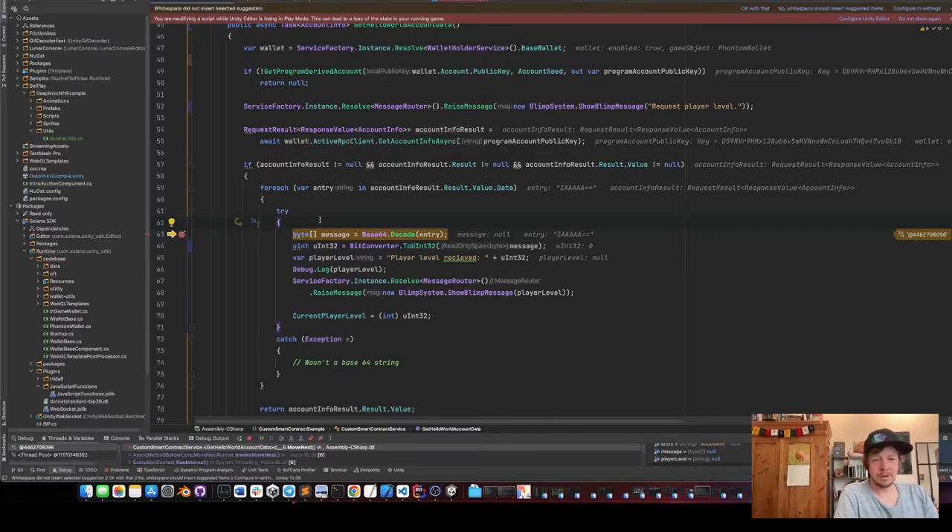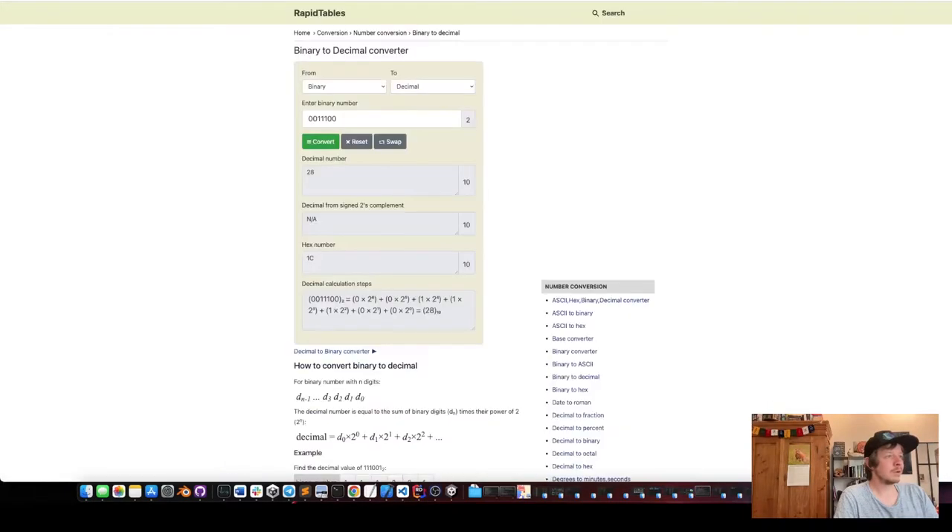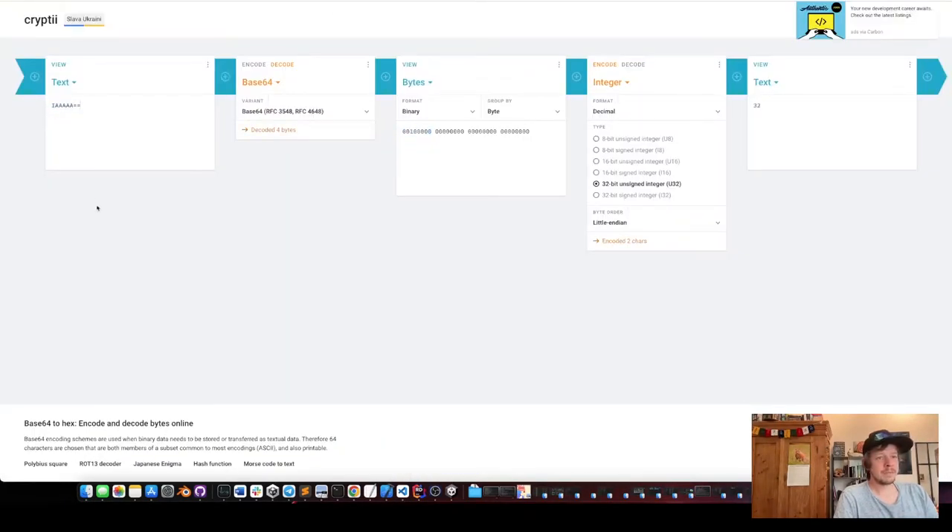We're now in the account info of the account created for our hello world program. It should have the data of level one in there because we called it one time. The data says it's base-64 encoded, and the data is 'IAAAAAAA=='. You might think — what is that? There's a nice online tool called CryptDE that you can use if you have problems with something like this.